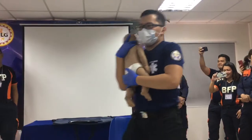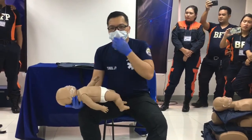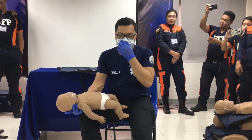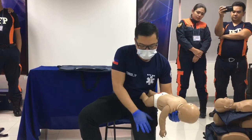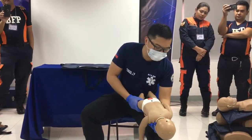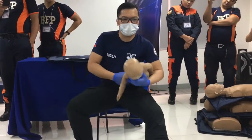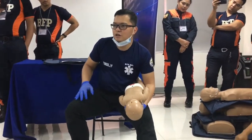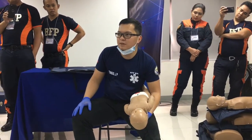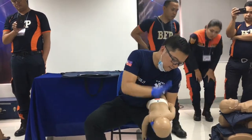Okay, the baby is choking. You will have the baby sit, and then you will do what we call 5 backslaps and 5 chest thrusts. For the backslap, there are a lot of options. Make sure your thigh is low so the baby's head is down. But we advise you to do what we call the football hold, because when the baby regains consciousness or suddenly kicks, you might drop them — especially since babies can be chubby. So do 5 backslaps: 1, 2, 3, 4, 5.